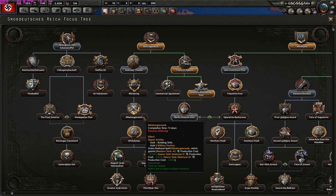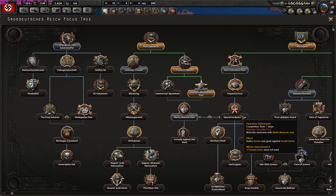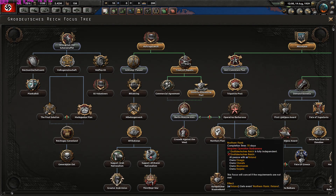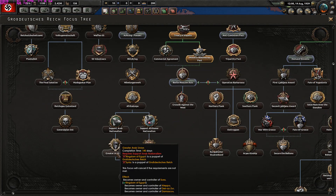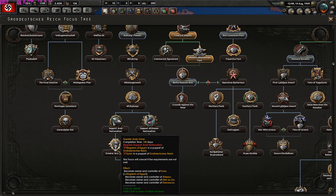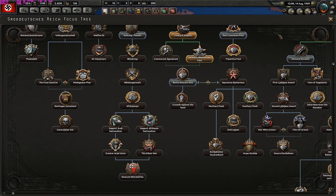There are historical tank factories like Nibelungenwerk. You have the Treaty of Rapallo with the Soviets, the Molotov-Ribbentrop Pact, and you can even form the Berlin-Moscow Axis. You can execute Operation Barbarossa in just seven days so the Soviets won't have time to prepare — you can save up after ten days and then execute it, hitting the Soviets unprepared. You can also promote Arab nationalism, Afrikaner nationalism, the Third Boer War in Africa, the Greater Arab Union, and even release all of Africa as a puppet — interesting to say the least.